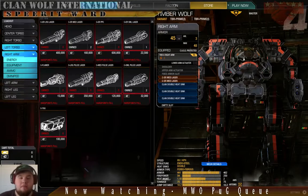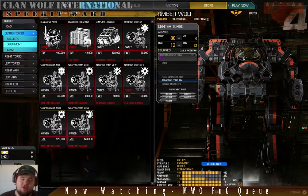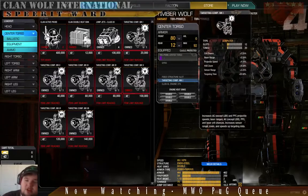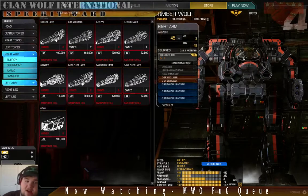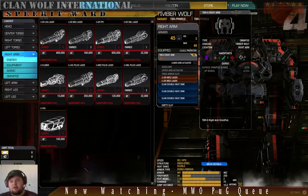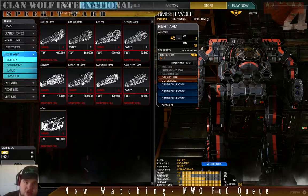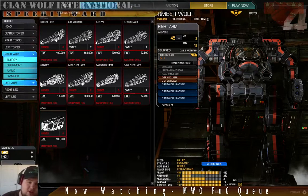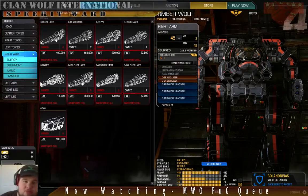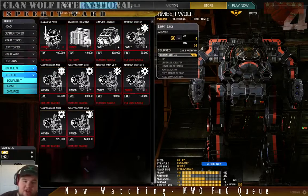MetaMechs has the Timberwolf C, because you get an energy slot in the CT and one of the ER Mediums goes there — one arm only has one laser and gets a perk as a result. I get no perk because I have two energy slots. I don't have the Timberwolf C anymore since I liquidated down to my Prime, but it works just fine having four ER Mediums, two in each arm. Lots of heat sinks, and the Mark I Targeting Computer. Nothing else in the legs.